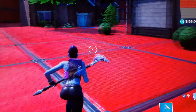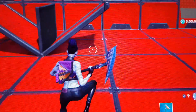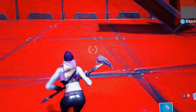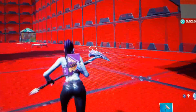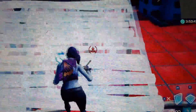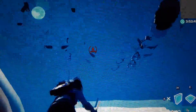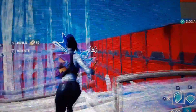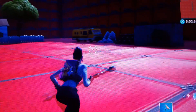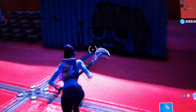Now this is the Nightsurf Bomber skin. It's pretty much Beach Bomber but dark — dark Beach Bomber, pretty much. And this is her pickaxe and her back bling. I'm gonna see what she looks like when she builds. I'm so trash on the controller. Okay, that's enough for that. This is the backpack I used. Let's see what her pickaxe sounds like.